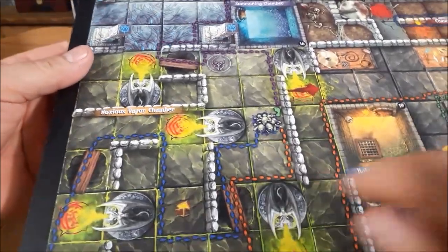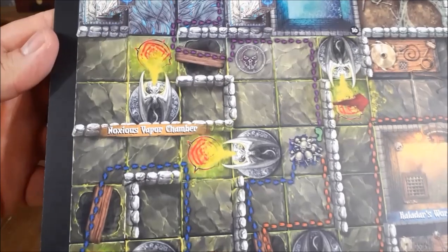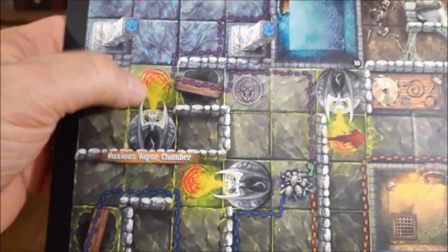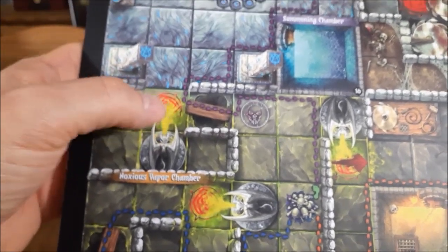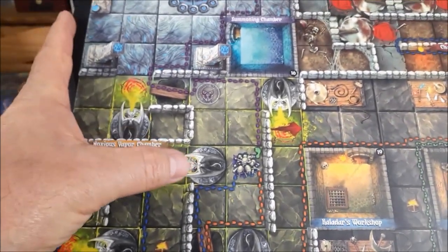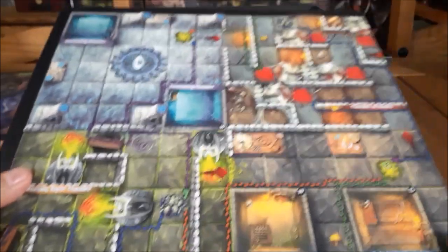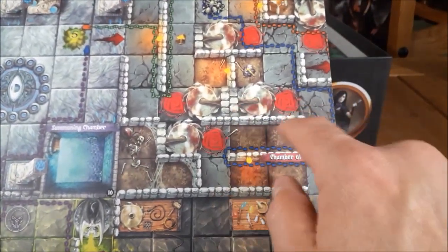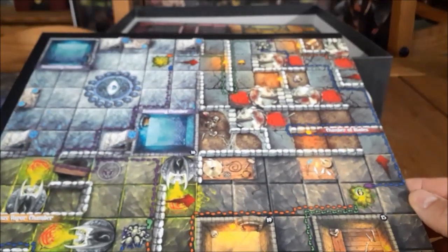There's one of the six environmental hazards — the Noxious Vapor Chamber. Anytime you see these red little symbols on the floor, you have to stop, roll a D20, and see the green mist coming out — it's poison. Your hero can lose essence on that particular one. And there's the Chamber of Blades — these spinning blades — that's another environmental hazard.